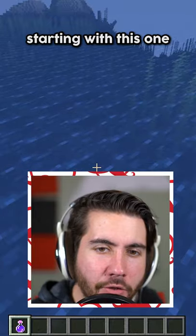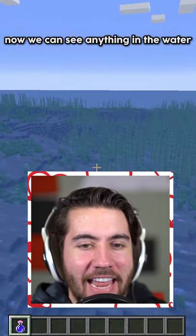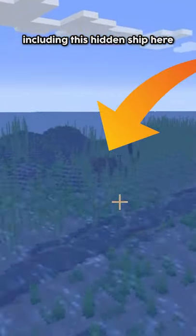Here's the craziest Minecraft secrets you never knew. Starting with this one: drinking a night vision potion gives you x-ray vision underwater. Did you see that? Now we can see anything in the water, including this hidden ship.